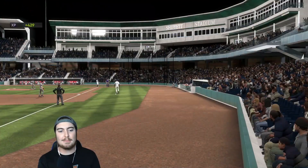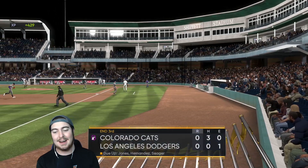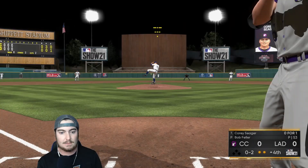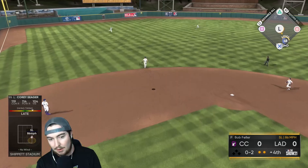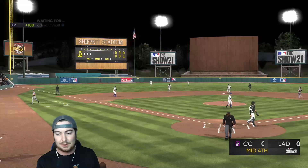Strike out of Bob Fowler — Dennis Eckersley, another 1-2-3 inning. Can we get this man any run support? Late on a slow, loopy sinker — not a good sign at all. Corey Seager's 0 for 2, and we are going to the bottom of the fourth inning.